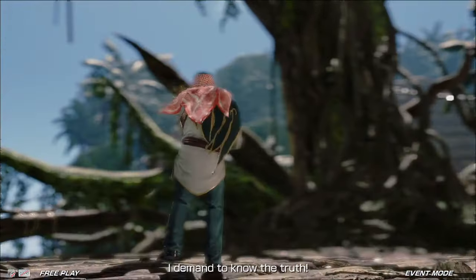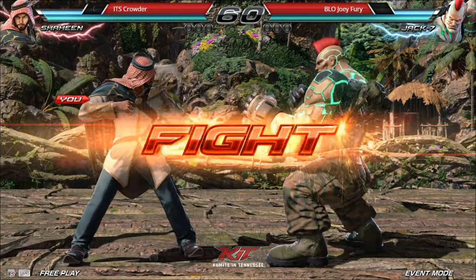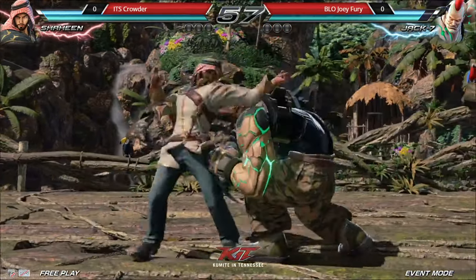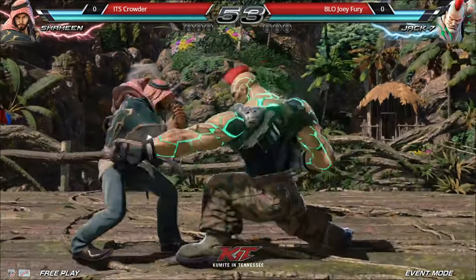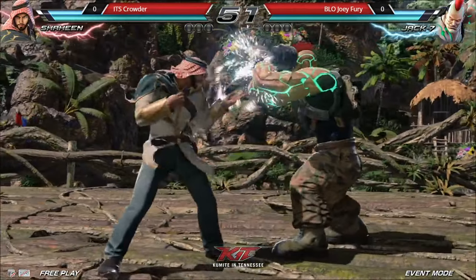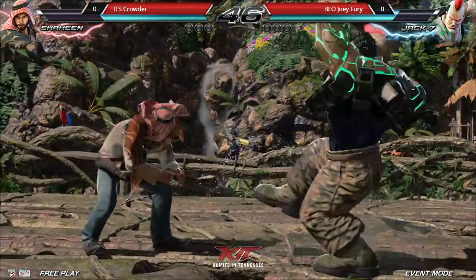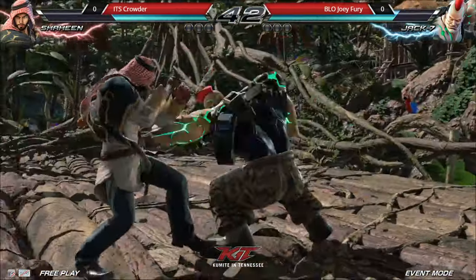I wonder how Jack is really going to deal with Shaheen's pressure. Shaheen's pressure is pretty damn safe, so Joey is going to have to take some big risks here and there. From what I've seen of Joey's play style, he likes to check duck a lot. So if he's looking to check duck the 4-1 or the 4-4, he's going to have to get the wild standing 4 out fast — or if he guesses right on the 4-1 or the wild standing 1.